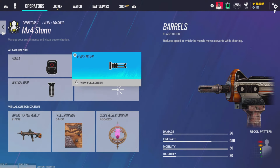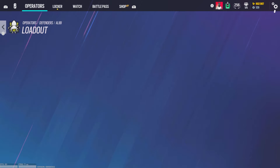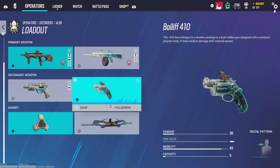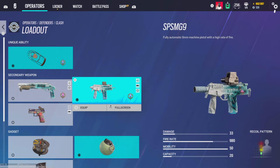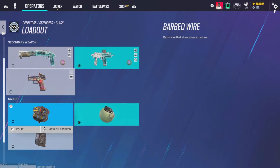For Alibi, hollow A, flash hider, and vertical grip on the AR. Shotgun — I want magnifying A and angle grip. Pistol gets muzzle break, I run Bailiff of course. You could put laser on it — if you pull it out you're in a life or death scenario, up to you. I run beepers. For Clash, same setup — Super Shorty with iron sights and laser. Pretty sure hollow A, flash hider, and laser. Muzzle break on the pistol. Impacts.